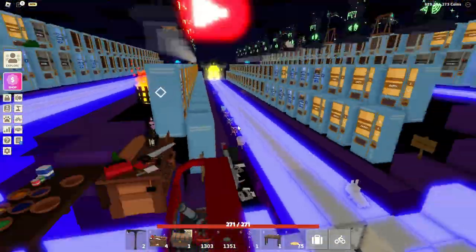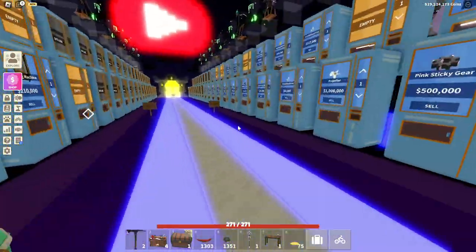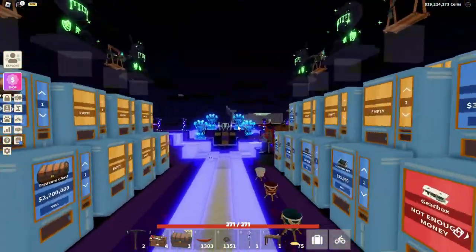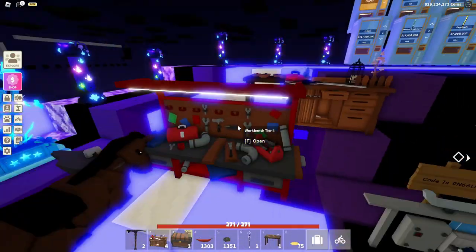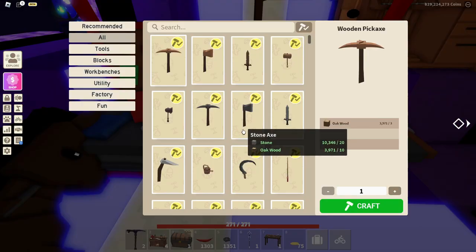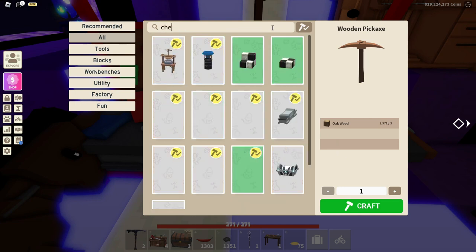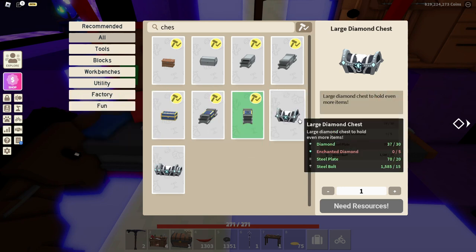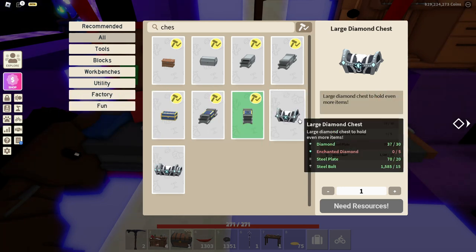There is another thing they have added in this update. You need diamonds — enchanted diamonds and regular diamonds — because most of the items here need diamonds. So if you go to the workbench, there are two new chests. There is a launch chest, which has a capacity of 10,000 items.